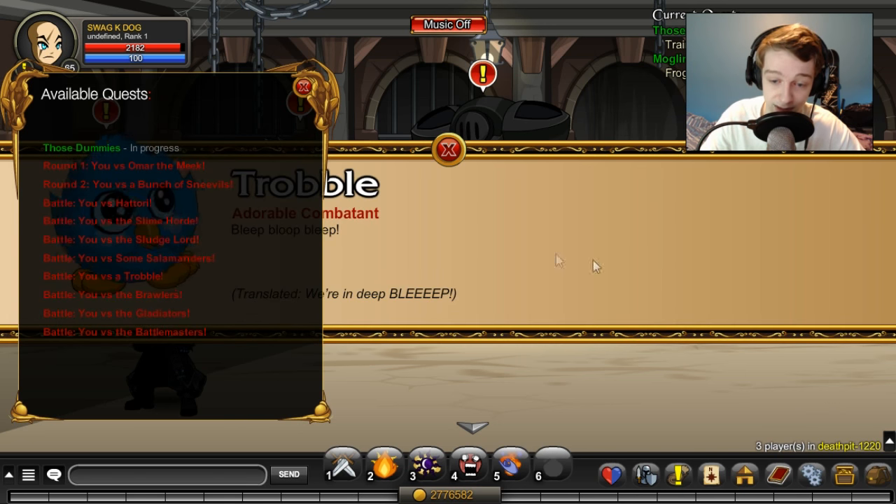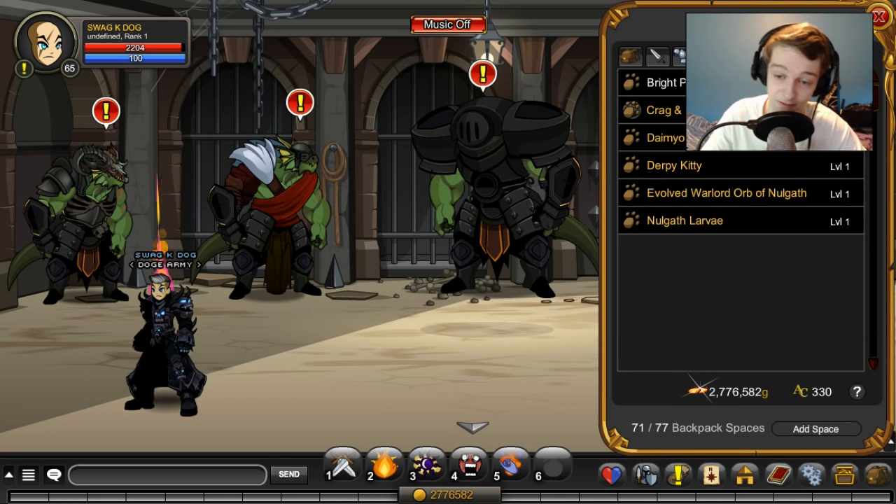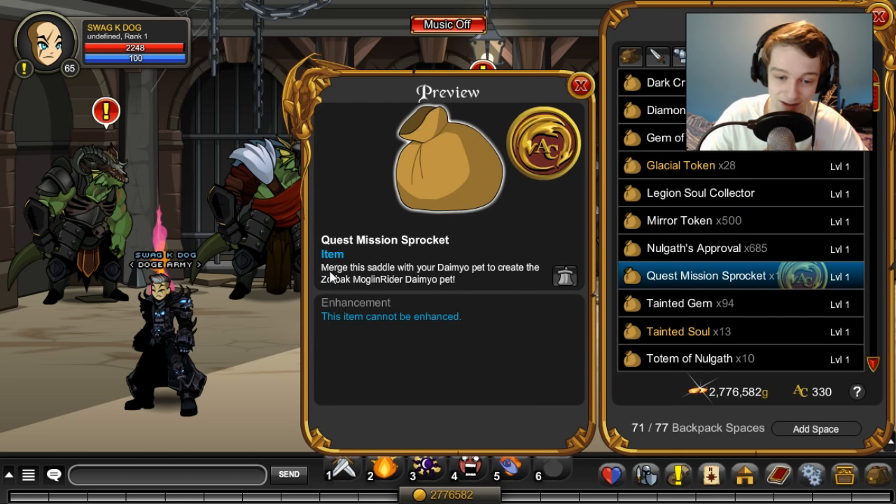If you want to come to Death Pit and get one sprocket, I do have a sprocket in my inventory. It's not confirmed how many sprockets you need — maybe it's only one. The sprocket says to merge the saddle with your Dimo pet to create the Swordback Mulligan Rider Dimo pet. Even the sprocket itself is bugged — everything on the test server is bugged currently.